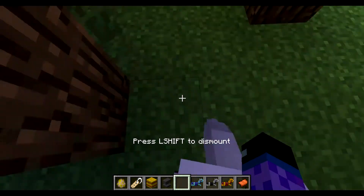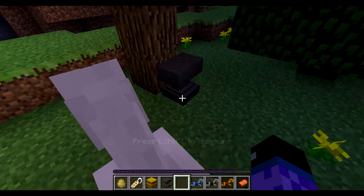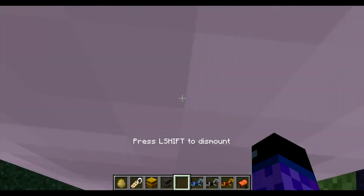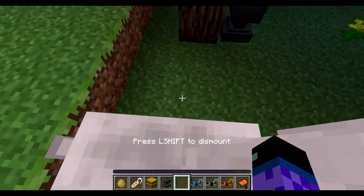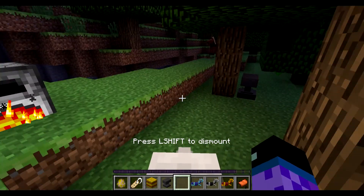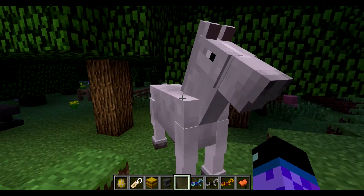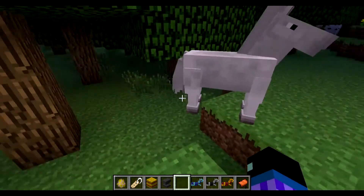Here is my new horse — it looks very nice. I'm just going to get on the horse. When you get on it, it will chuck you off a few times until it actually likes you. It's kind of random how quickly your horse will like you. Once it has been tamed, you will see love hearts. I think I've now tamed it.